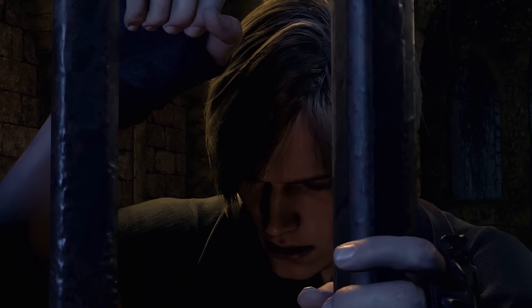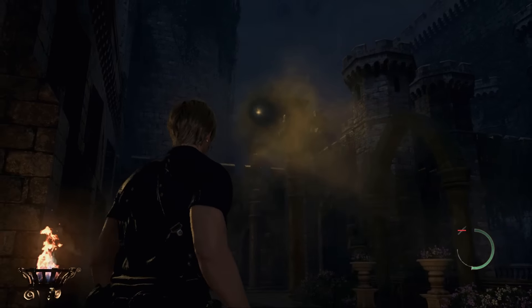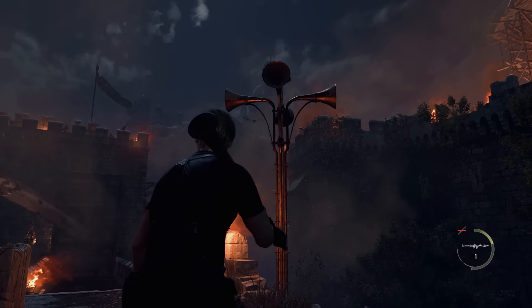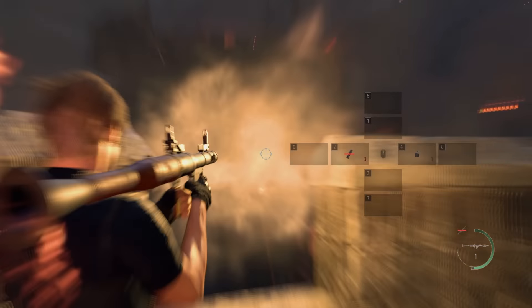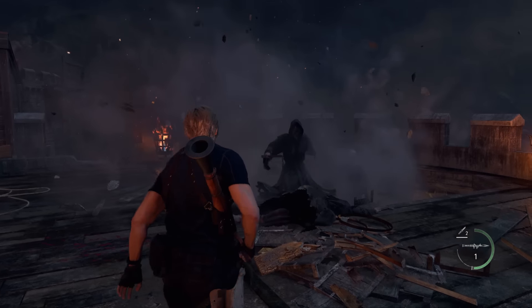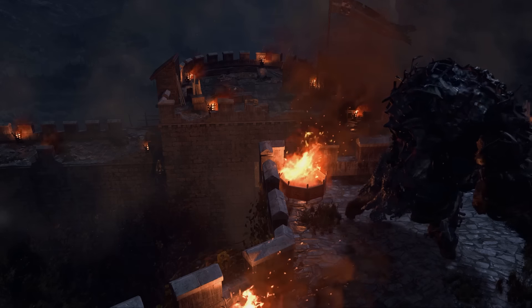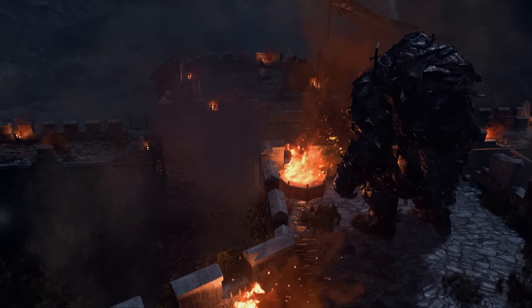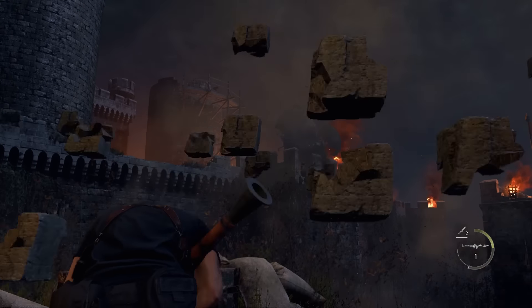After we lose Ashley, Hunnigan perfectly times a call from the president for an update on his daughter's rescue. We pay back our water hall rocket launcher debt and use another one to take out the Pope in the next room. We resist the urge to let Salazar listen to the satisfying sound of his own impalement. We fire one rocket launcher to unlock the gates across the moat, and at the ramparts we use this guy's rock...et launcher — I'll see myself out — to make sure our new friends regret ever following us up there.